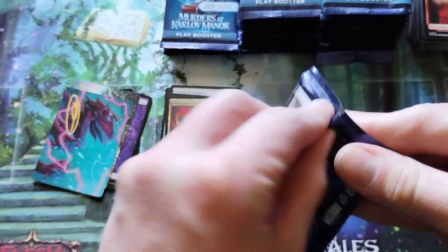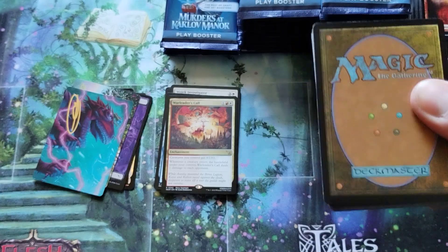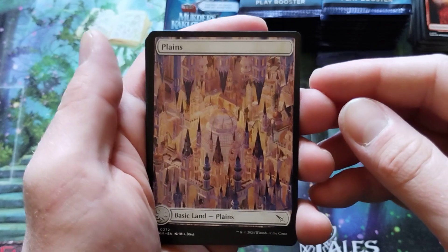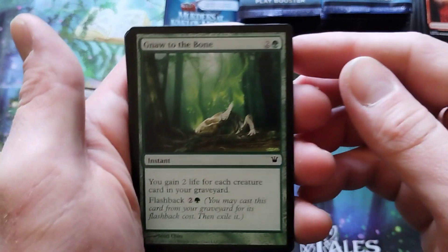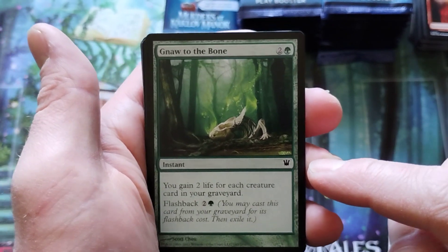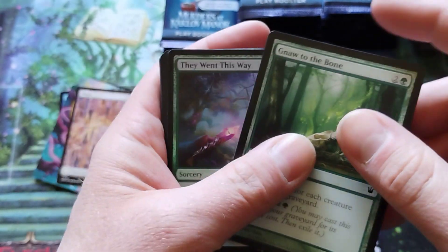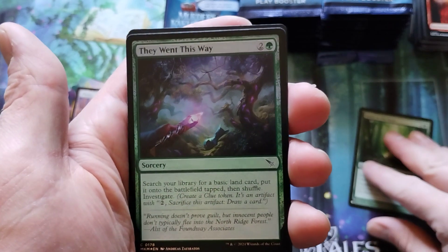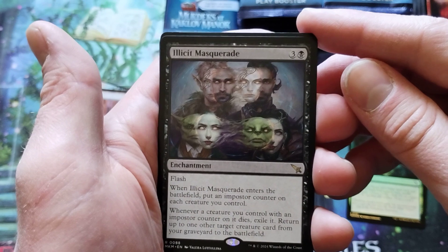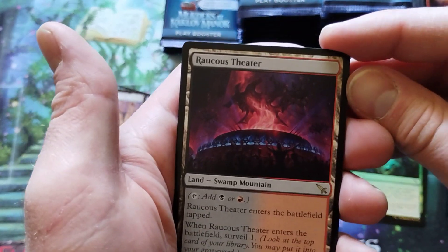We are almost through the first third of the box, so I'm going to try and hurry this up. I'm not going to look through the commons too much. We got one of these stamped cards. Got a land here — keep that. Someone help me. We got a foil. They went that-a-way. Illicit Masquerade — very cool card, I like the art, kind of provocative. And we did get a rare.